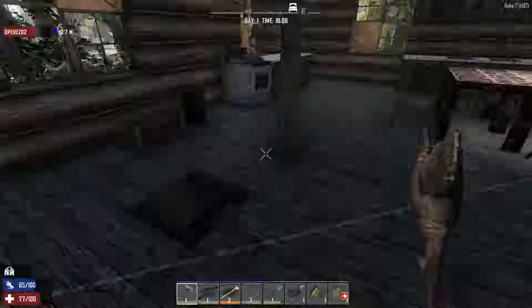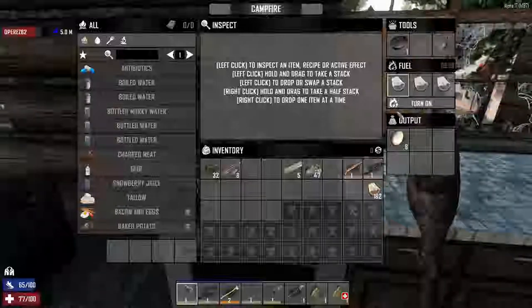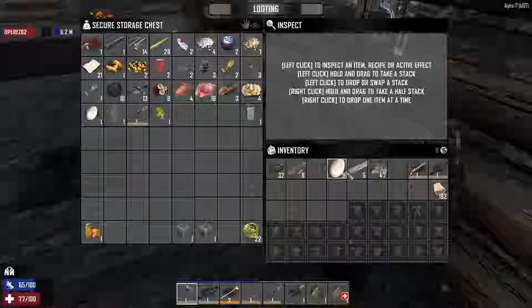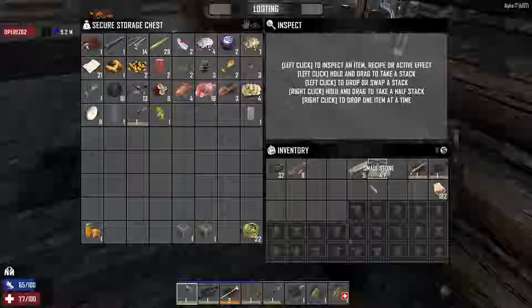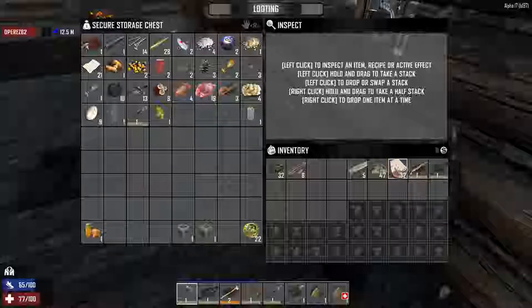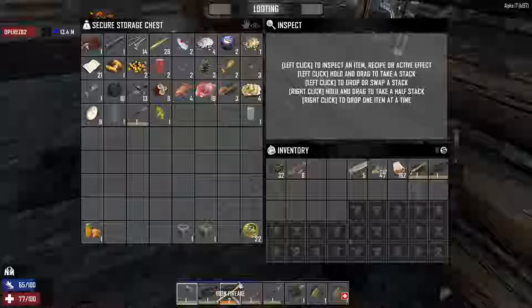I want to show you guys something pretty cool. If you can find a forge at the trader's, you end up in pretty good shape. I got forged iron that I made in the forge and I was able to repair my iron fire axe without having the perk yet. All you have to do is get some forged iron made in the forge — it's just iron and clay.